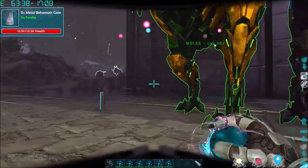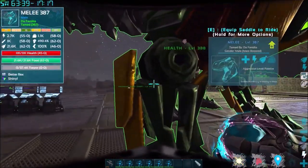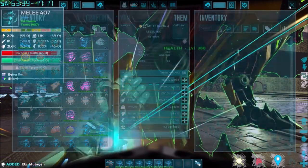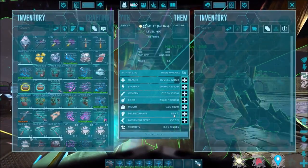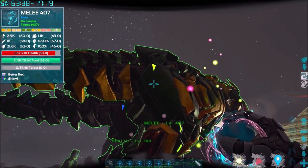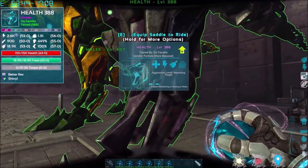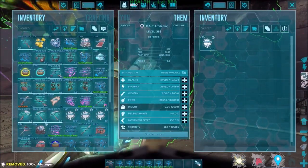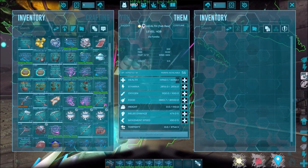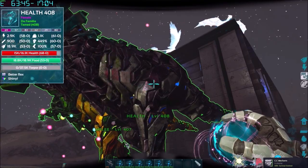We force-feed mutagen to the male and you'll notice immediately his melee jumped to 515.4% — now at 67 points in melee. It took 87 mutagen for that boost. We do the same to the female and her health rises to 16,060 with 68 points in health. That is how you start the process of stacking mutations — you now have a prepared male and female ready to breed.